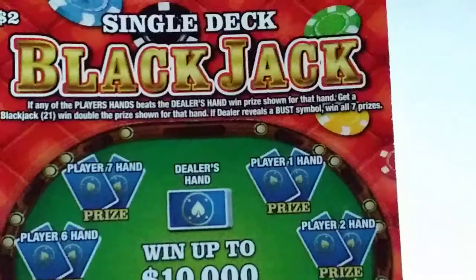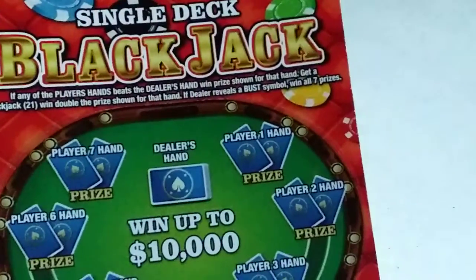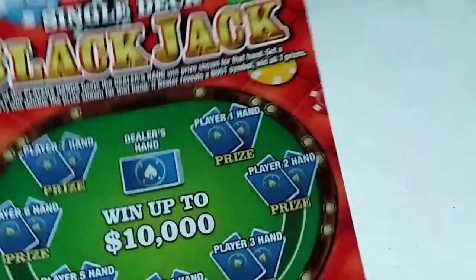Look at this ticket. This ticket looks great. It's a $2 ticket. Gotta beat the players' hands — any of the players' hands. There are seven of them, by the way. Beat the dealer's hand. And if the dealer finds a bust symbol, we win all seven prizes.